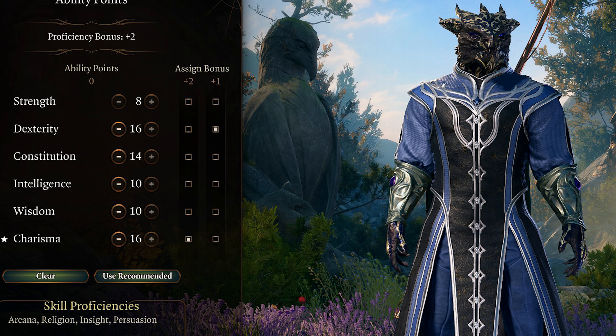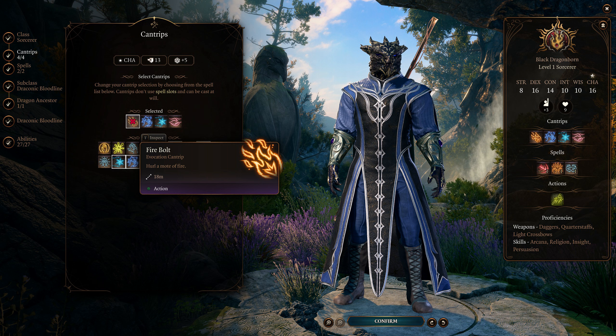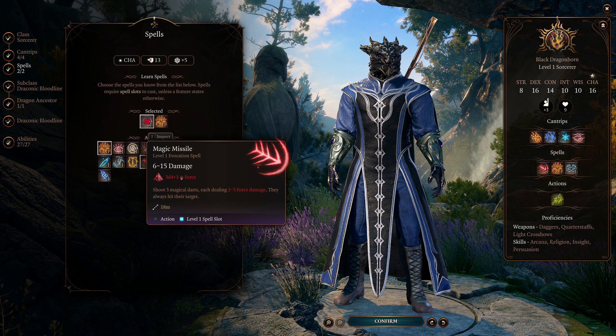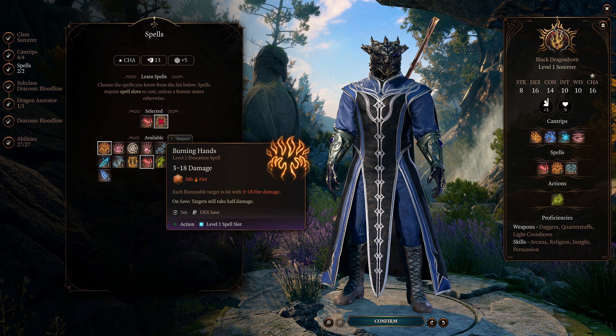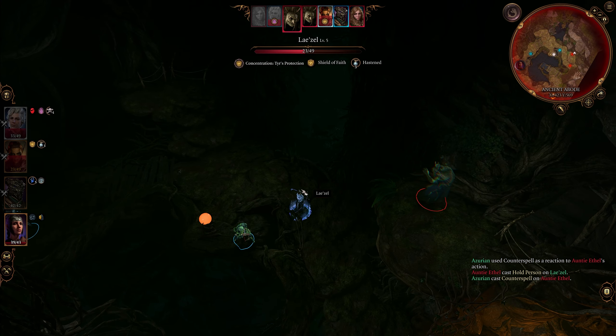For my second pick, you can drop Intelligence and Wisdom to 10 and bump either Dexterity or Constitution to 16 to focus on being more survivable. For your starting cantrips at level 1, obviously you want to take Firebolt as a fire sorcerer, and I also highly recommend Friends for the free advantage on every speech check in the entire game. For my other two cantrips, I just took Shocking Grasp and Frostbolt so I had options for damage of different types. For my level 1 spells, I always take Magic Missile because it's a sorcerer's best friend, and then I wobbled between Ray of Sickness and Burning Hands. Burning Hands fits the Fire Sorcerer theme, but if you're playing smart you're almost never close enough to use it, and Ray of Sickness is pretty good damage for the early game.